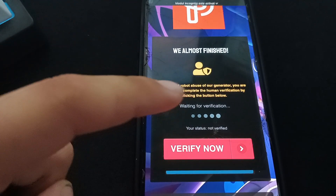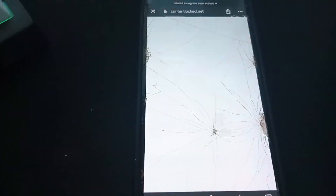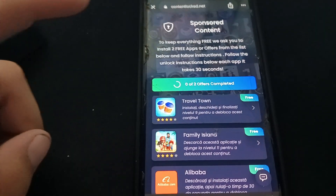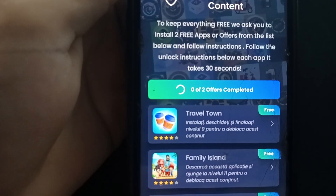We're almost finished. To prove you're not a robot or abusing the generator, you are required to complete a human verification by clicking the blue button. Just press the button — Verify Now.